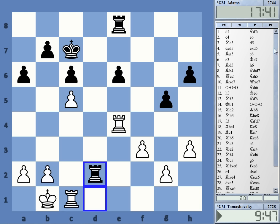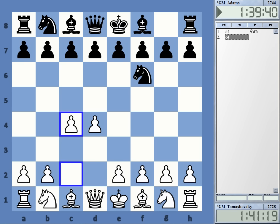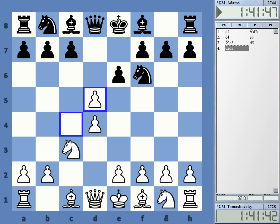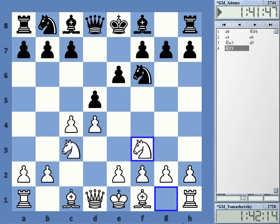That line is super solid for black and currently tough to crack. The exchange variation was played in the vast majority of games about 10 years ago, and it was really believed that black had to suffer a little. But nowadays with knight h5, things look up. This makes more and more white players go for knight f3 and simply not trade on d5.